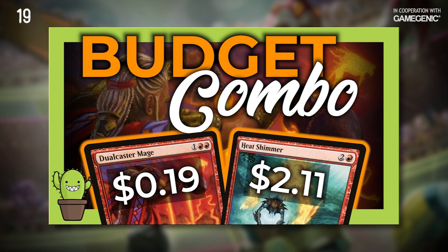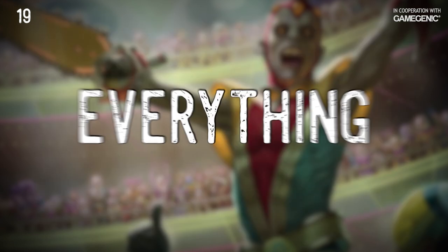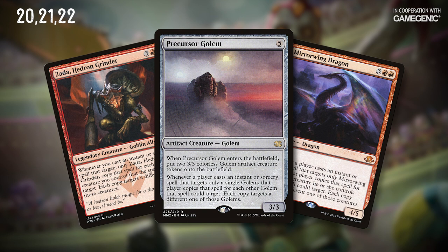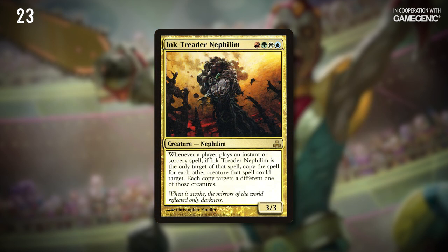Up until this point we've only talked about sawing one thing in half. But what if we could saw everything in half? If that's your jam, you'll love any of Precursor Golem, Zada Hedron Grinder, or Mirror-Wing Dragon to double up on your entire board of creatures. Or if you want to throw the entire game into chaos, you can saw an Ink-Treader Nephilim in half, doubling everyone's board of creatures. This is one of those interactions that can take a long time to parse if there are a lot of creatures with enters- or leaves-the-battlefield triggers, so make sure nobody's got dinner plans before you start sawing.